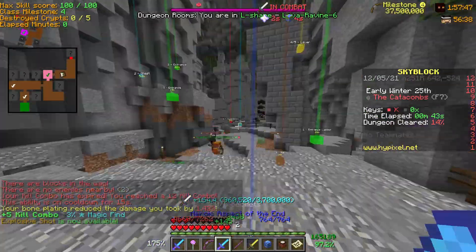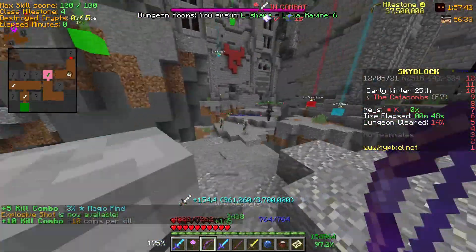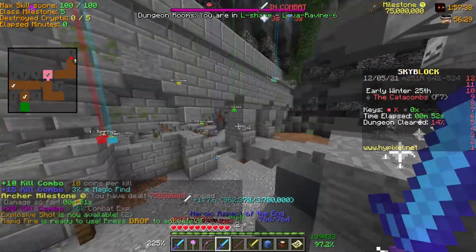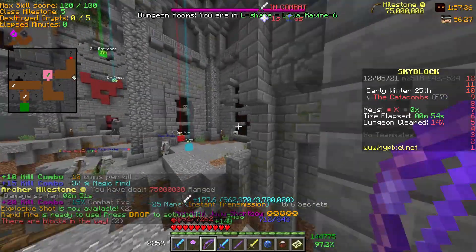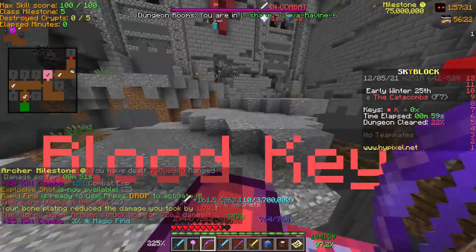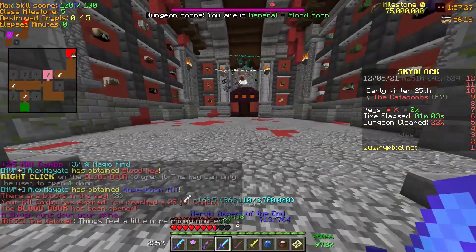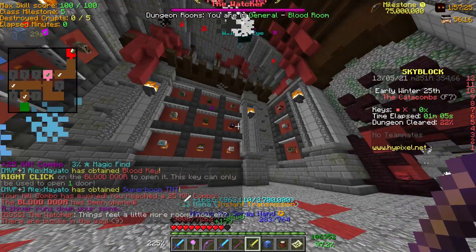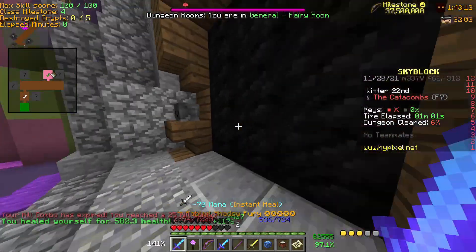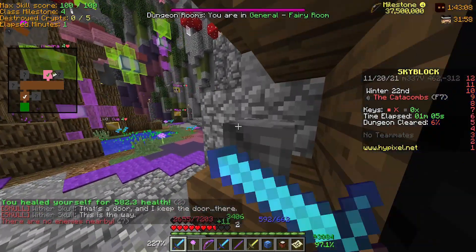Shadow Assassin armor — the shadow figure ability — is really good. I've saved like 20 minutes total using it while frag running, even though I haven't been doing it that long. Shadow figure lets you skip wither doors and skip getting the wither key, which is really helpful. It's inconsistent, but it works.